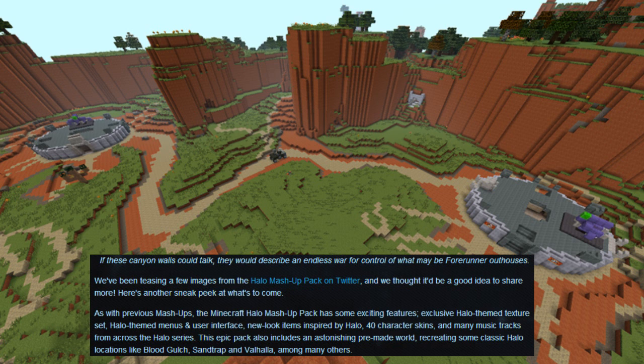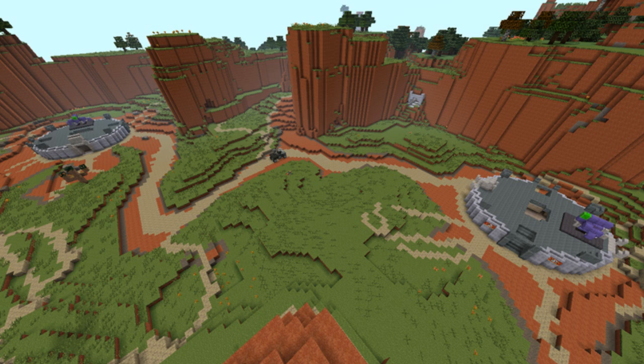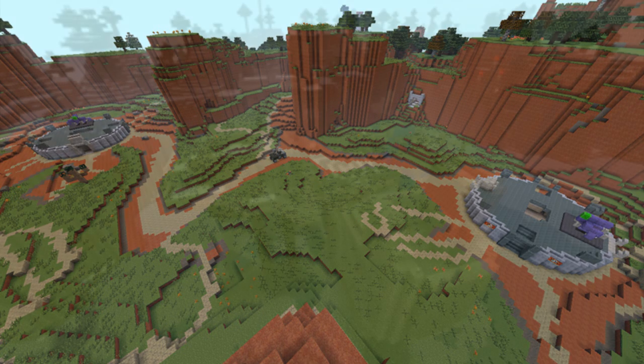This epic pack also includes an astonishing pre-made world recreating some of the classic Halo locations. Right now you can see a far-off distance of Blood Gulch, and there's another screenshot of that as well. There are 10 more locations to go over — I'll just name them off as each screenshot is shown.